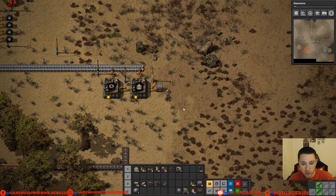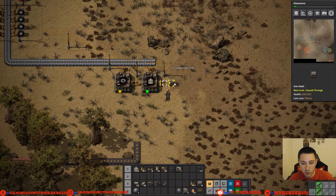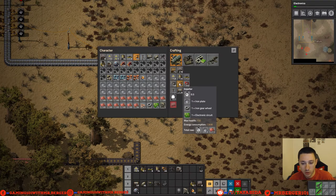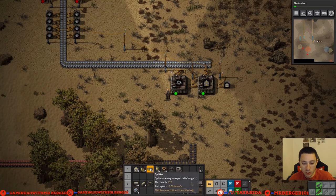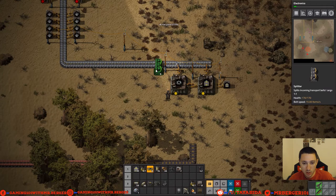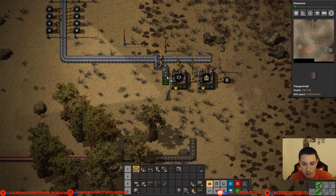Now we have iron gear wheels being made, and transport belts being made with those iron gear wheels and iron plates, dumping directly into there. We'll just put the belts into a chest for now — we could put them by some science or something, but for now we'll just put a chest down. That'll give them a place to be poured out into, and we can control-click it anytime to get some belts. Next thing we want is inserters — it uses similar things except it also needs electronic circuits rather than only iron gear wheels and iron plates.